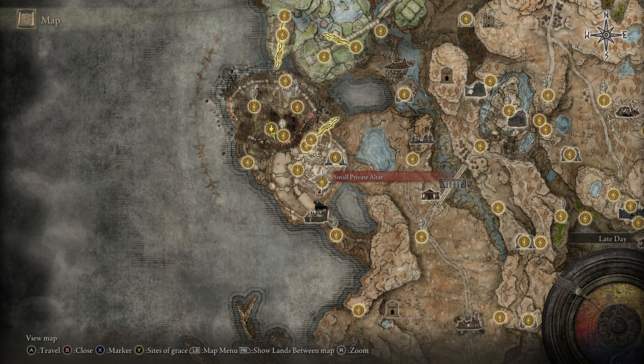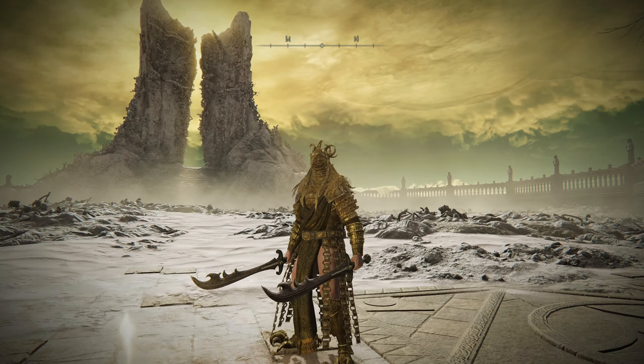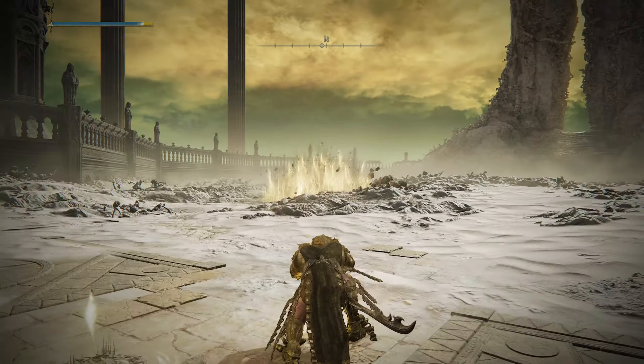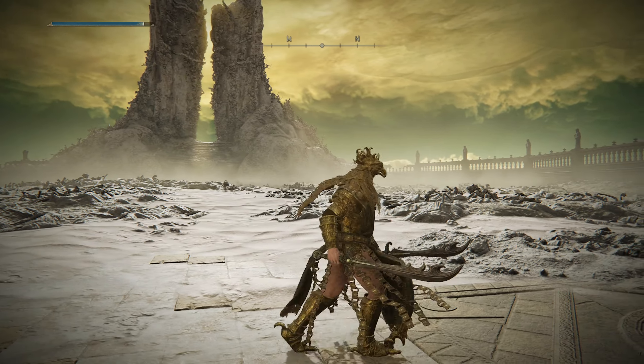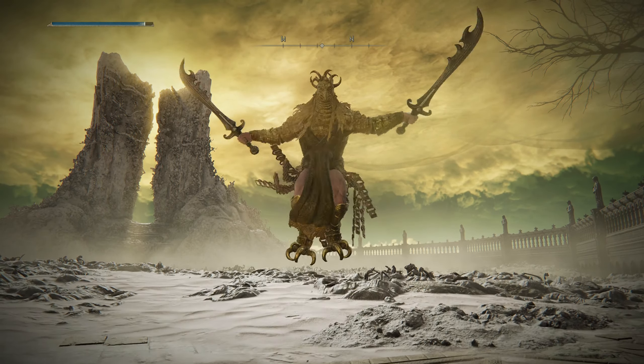Back at the Small Private Altar you can get those — I did a previous video on that. These are sadly the same swords; they have the same Ash of War. These are the swords that the Divine Birds use as well, so sadly we don't get any new weapon with the Divine Bird, but still a cool weapon that fits it nonetheless.